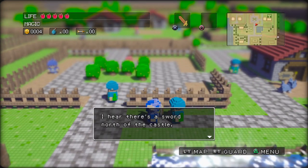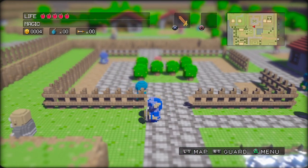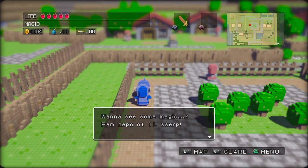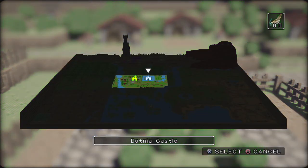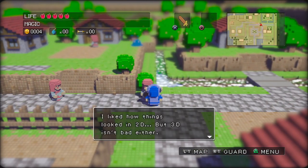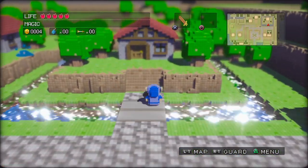Here there's a sword north of the castle. The blacksmith can strengthen swords. We'll find a temple in the grass to the west. Want to see some magic? I lose sleep wondering if the Dark King will return to this world — isn't he already like out? I liked how things looked in 2D, but 3D isn't bad either. Let's start rummaging through houses.